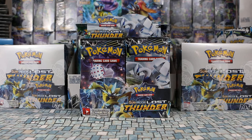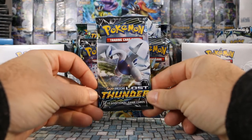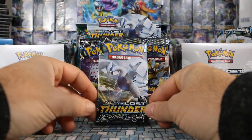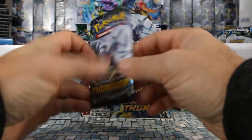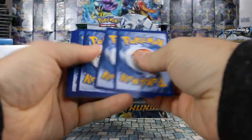Welcome back to yet another Axe Cards video. We have the Lost Thunder expansion booster box opening. Every expansion we do a full booster box opening, dating back quite a few years. Coming out today, Friday November 2nd, is the Lost Thunder expansion, which is the largest expansion ever in the history of Pokemon at 214 cards plus secret rares. I'm hoping for a good opening — I'd be happy with five ultra rares and a couple prism star cards. Let's get started with our Lugia pack.